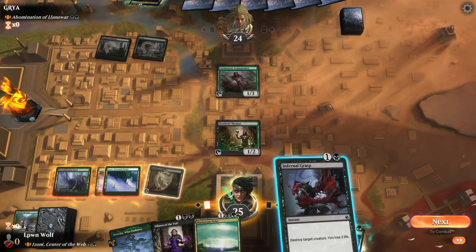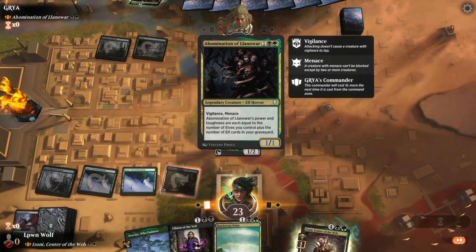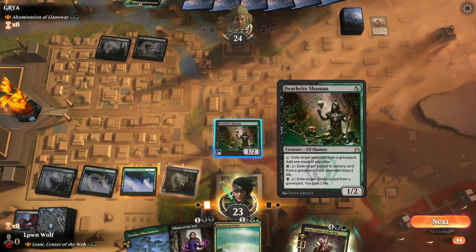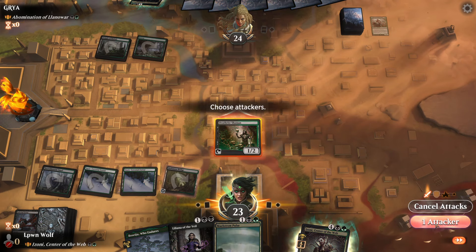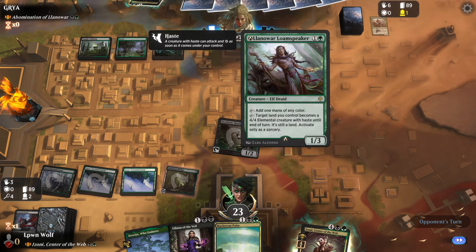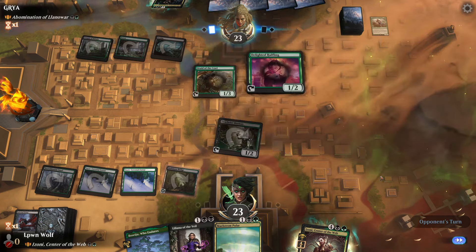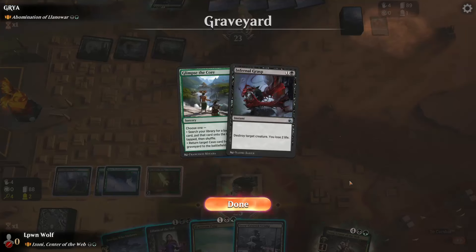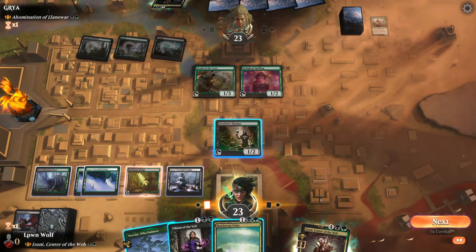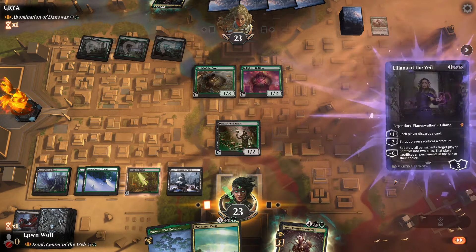Let's go for the tap land and we'll kill their ramp. It's scary because Abomination Lanoir gets bigger for each elf in their graveyard. Do we swing? We'll just swing for one because we don't have green mana up - we can only exile a creature to gain two. How much have we got? We've actually got four in the graveyard, which means our Izoni next turn will be able to help us. For now I think we go for Liliana.